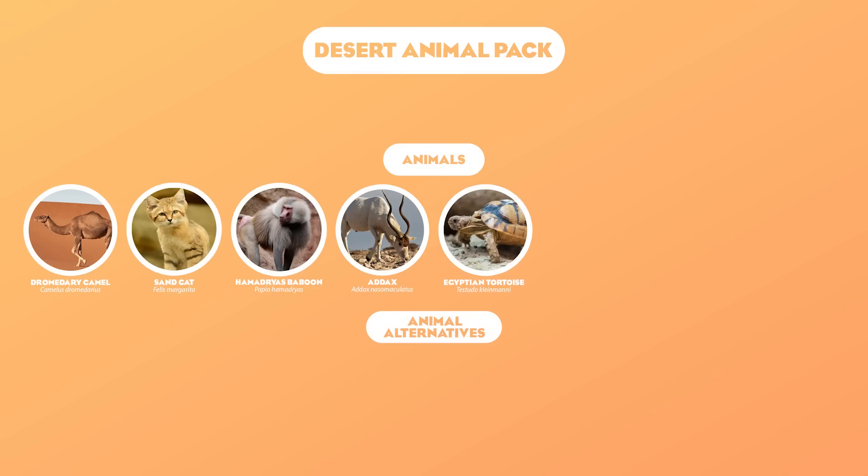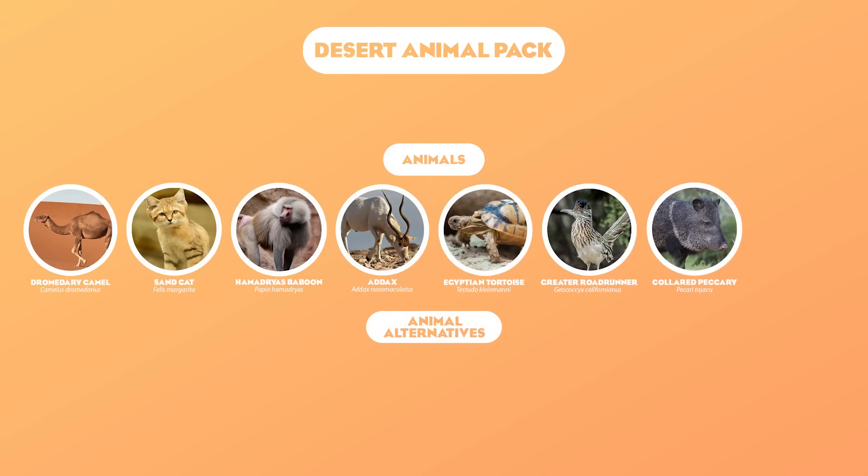Then we're onto our exhibit animal for the pack: the Egyptian Tortoise. The game is missing tortoises and more turtles more than anything right now, so something like the Egyptian Tortoise would be a great choice. Next, moving on to the deserts of North America with the Greater Roadrunner — quite possibly one of the most iconic desert animals of North America. Yes, they can fly, but they spend most of their time on the ground, so I think they'd work. Second to last, we have the Collared Peccary, something that is surprisingly not a pig. The game does need more swine or swine-like animals, so the Collared Peccary would be a perfect choice for this pack.